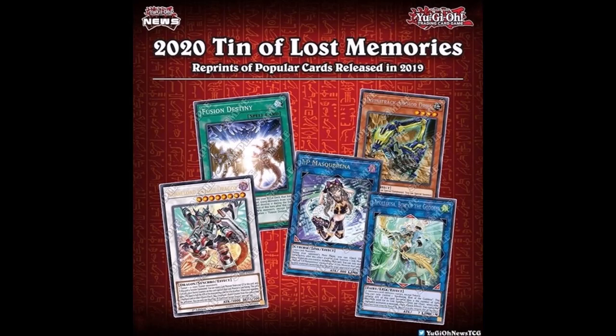Knowing Konami's past with short reprints or shortages on much desired cards, it might be hard to pull these cards from a Tin or multiple Tins — but let me know what you think. Will they be short printed or not? Either way, reprints will reduce the price on these cards and make them more available to the masses of players out there.